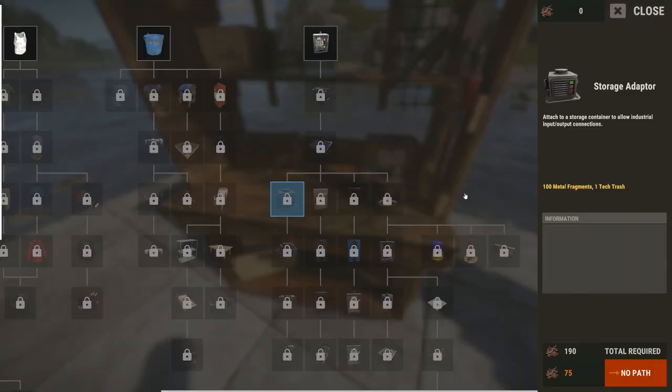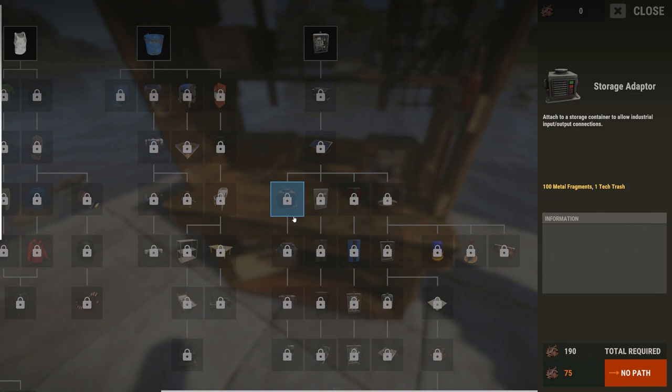These are workbench level 1 items, and they can be learned with 210 total scrap. The conveyor requires only one power. And please subscribe and click the notification bell.